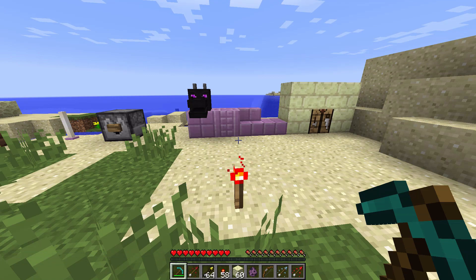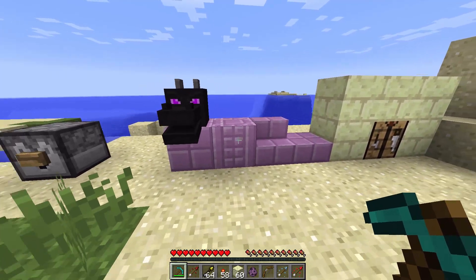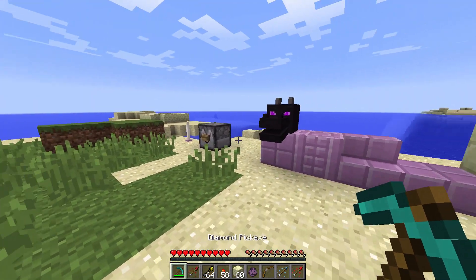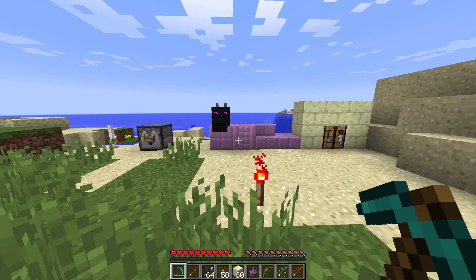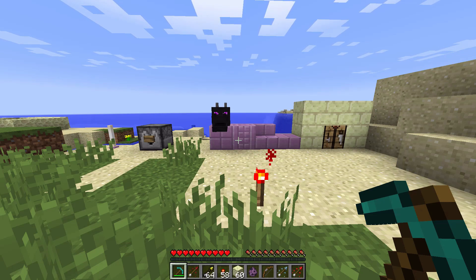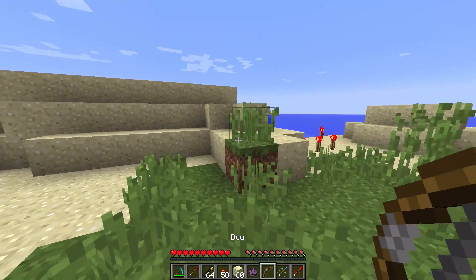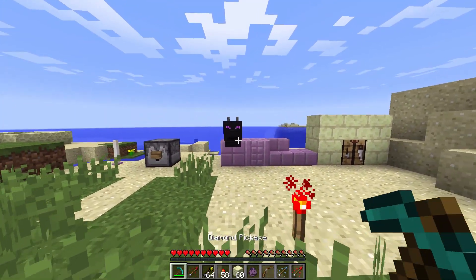Hello guys, welcome back to a new snapshot video here with Professor Shroom. I'm going to be talking you through the new snapshot 15w31a. You can get it through the Minecraft launcher - you have to enable beta snapshot modes. Dinnerbone tweeted about it, a few of the Mojangsters tweeted about it. Go and get yourself the snapshot and try it for yourself. We'll jump right in to some of the features.